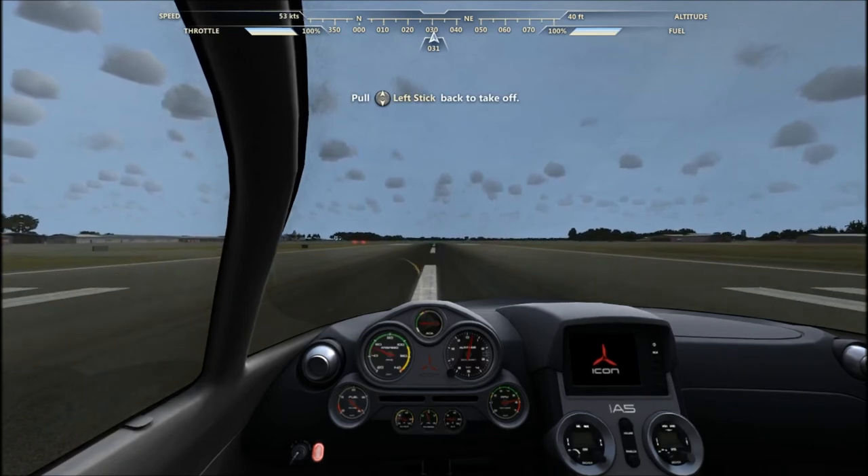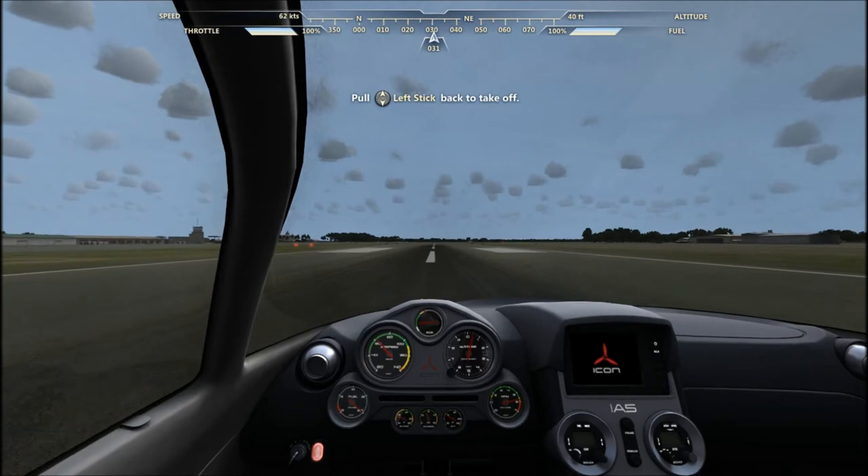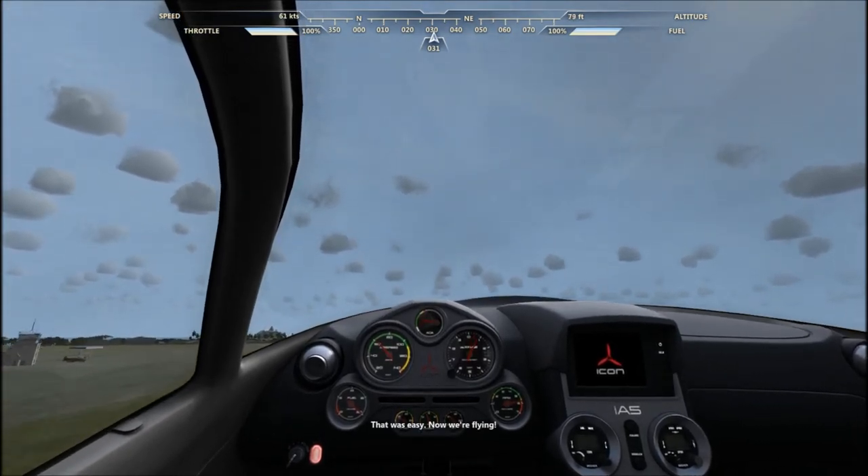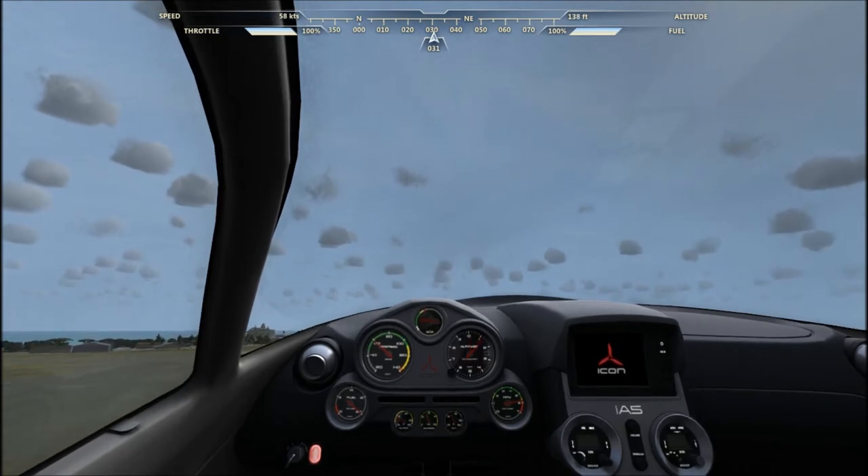I got a special lesson lined up — your first water landing and a party! I need a ride out to a friend's wedding. It's out in the bay on a yacht. They've already set sail, so the only way to get out there is in the Icon. Take a look around this cockpit — simple, almost like a car. Just push the throttle forward for takeoff. That was easy. Now we're flying.